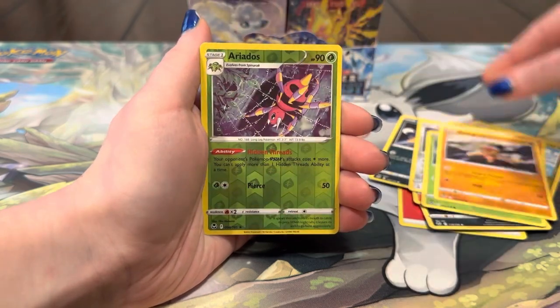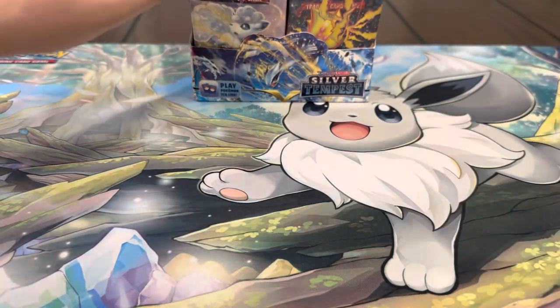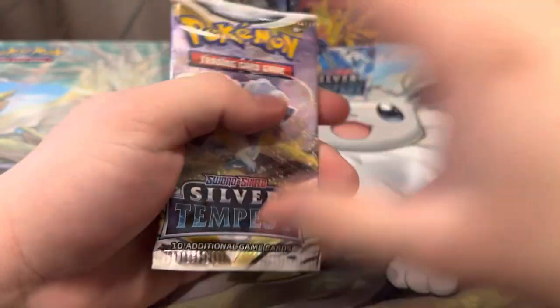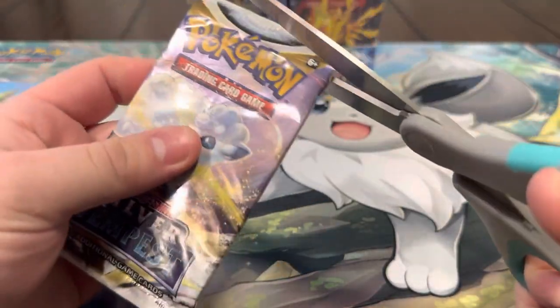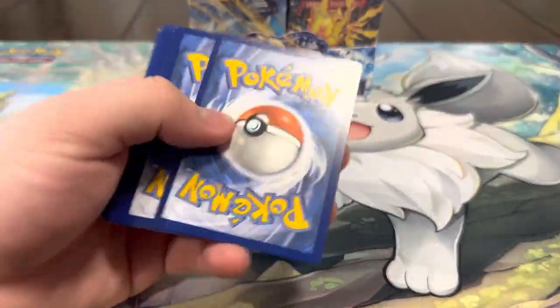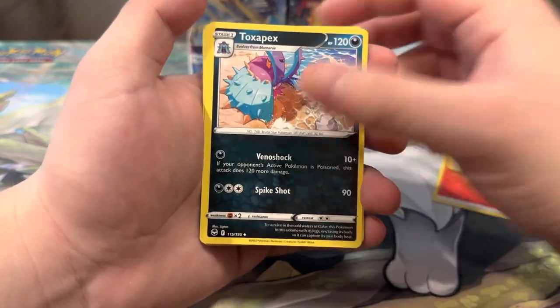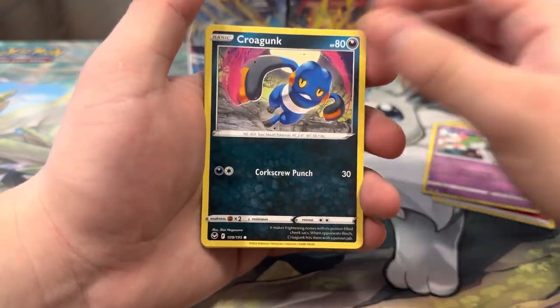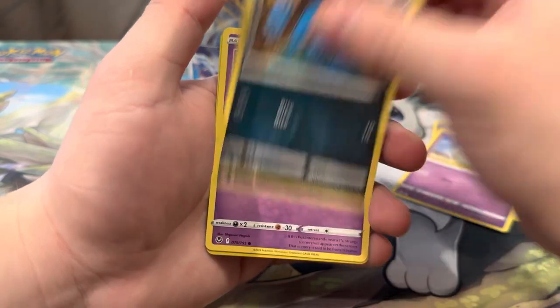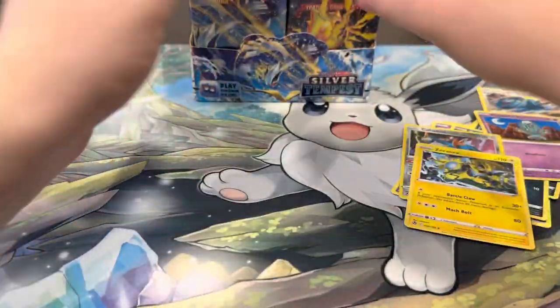Murkrow, Beldum, Baltoy, Herdier, Noivern. All right, let's see what else we can pull. We already pulled a banger, but anything new would be pretty cool — like a new gold card, a rainbow, or a new V-star. The Lugia V-star would be pretty cool. But I can't ask for too much, I really like that Lugia altar. Celosus, Zubat, Elgyem, Cobalion, Zeraora.